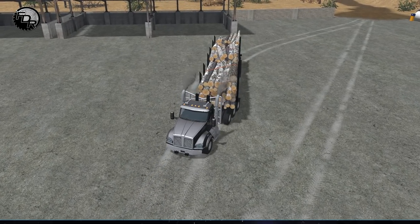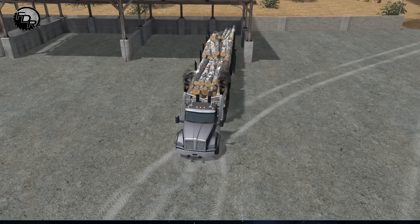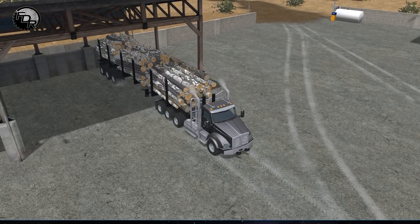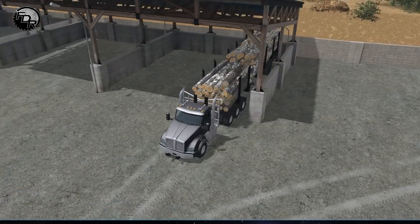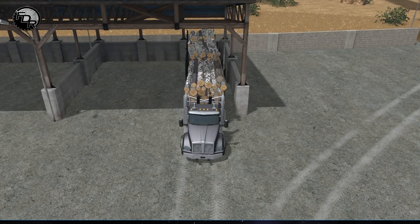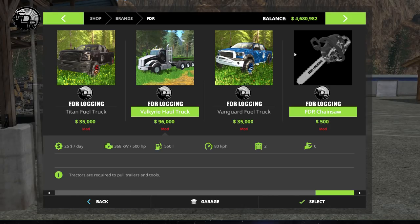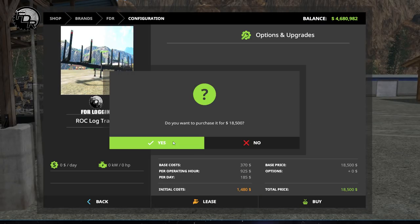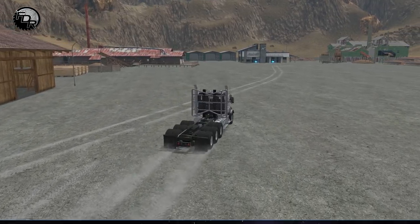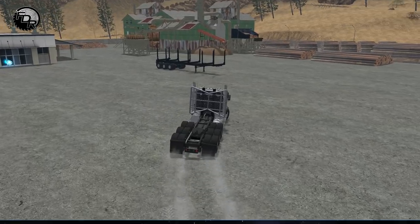We'll just see how good we can back it in here. We'll even unlock the load so we can jam it right against the wall. Nice — big pile of nasty wood. I like it. Okay, so let's buy ourselves another trailer. Buy another one of those, hook it up, head back out. And then I think what we'll do is we'll kind of start nitpicking into that new block.